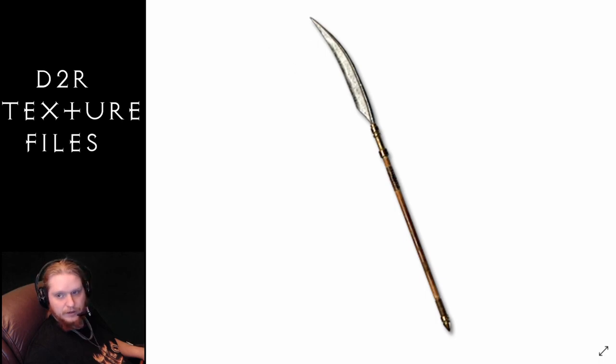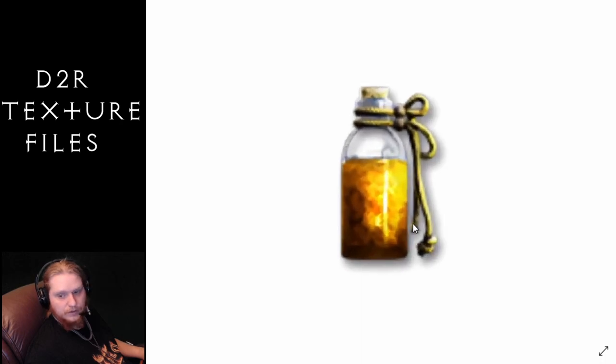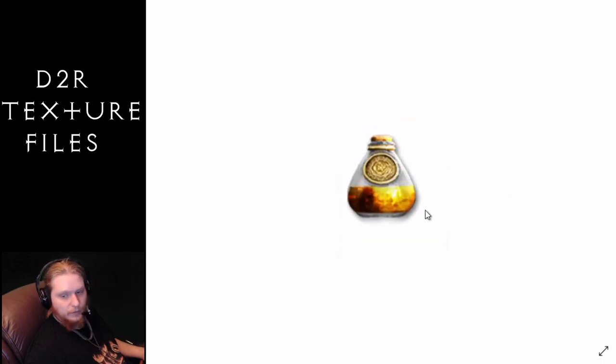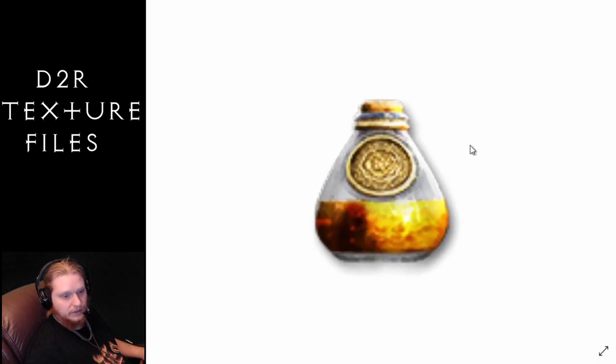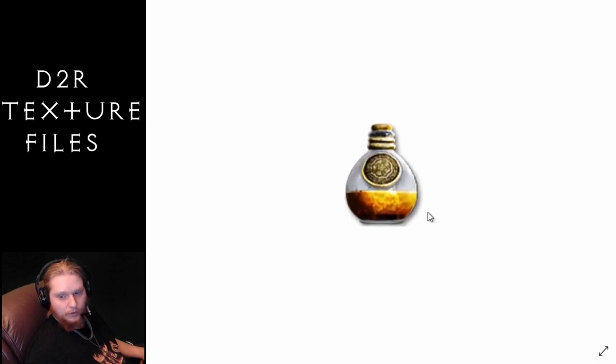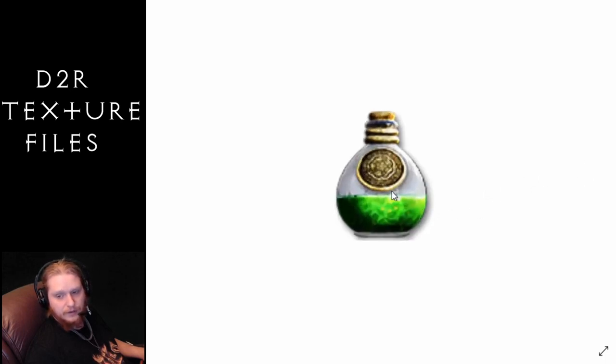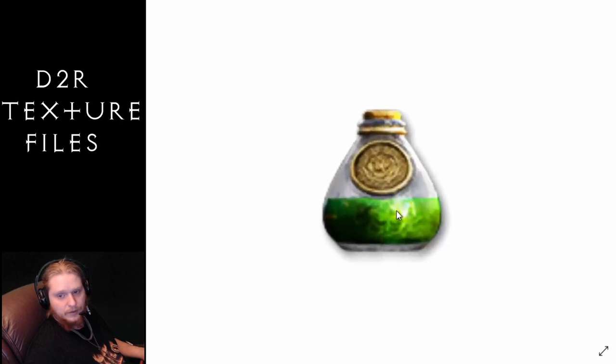We also have some potion images here — kind of fun. So this is the Choking Gas Potion, this is the Exploding Potion, then we have the Fulminating Potion with a gold seal on it, the Oil Potion very similar to the Fulminating Potion, the Rancid Gas Potion, and finally the Strangling Gas Potion. Pretty cool.